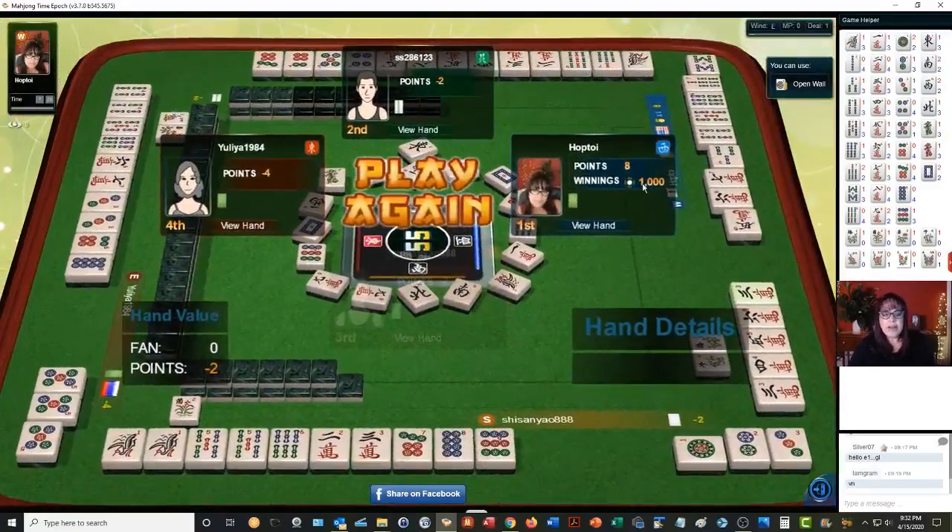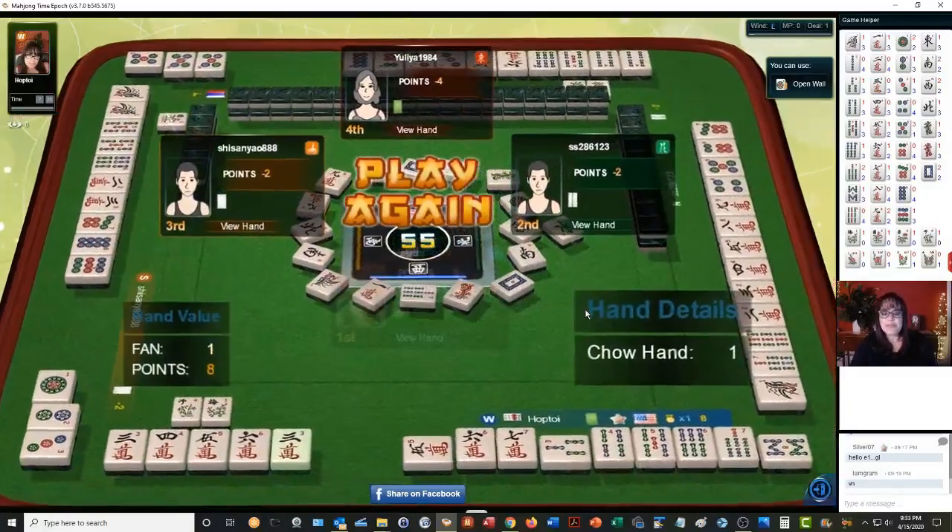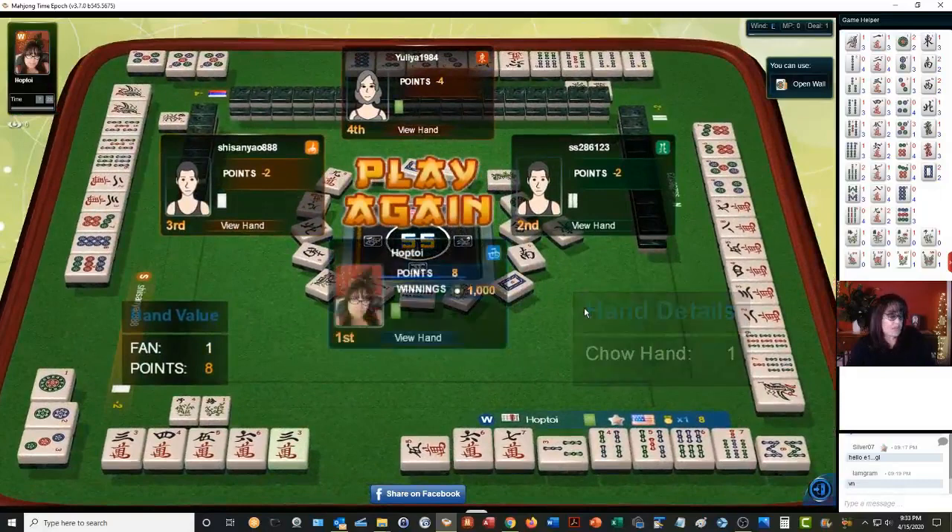Here we have another mixture because they have two pairs. If they had ponged one of these instead, they would have had no value in their hand. But if they had chowed instead and used one for their pair — like the one bam — and done a chow with the five-six instead of ponging the five, they would have had all chow, which is a fawn. They were in South seat and had their own flower, so they would have gotten a fawn there too.